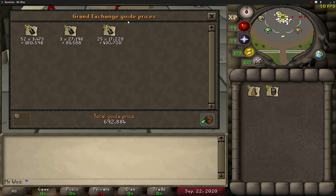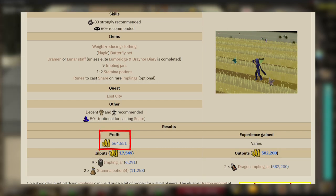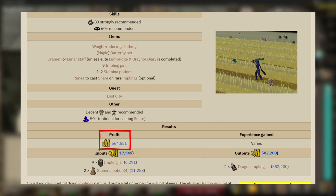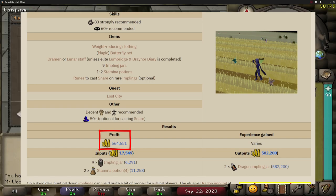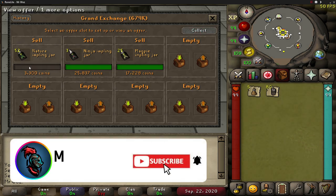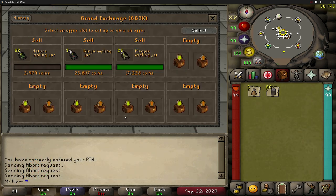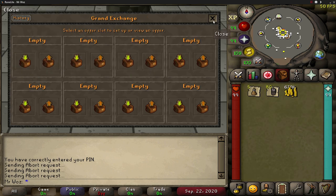Going back to the OSRS wiki to compare: the wiki says 564k gp per hour and I've made just under 60k more than that within the hour, so really pleased with that. This is definitely worth doing if you're looking for fast money, and it's also great for iron men. Give this a go if you haven't already. If you liked the video make sure you give it a thumbs up, comment below on what moneymaker I should test next, subscribe if you're new and turn on notifications - until next time, see you in the next video!